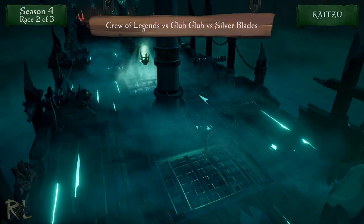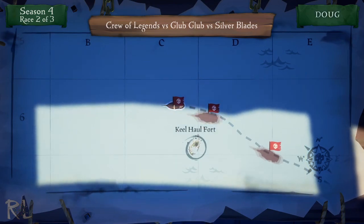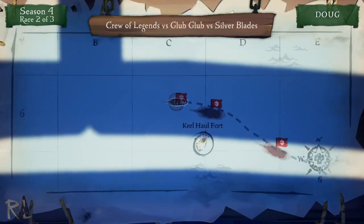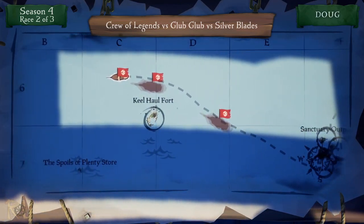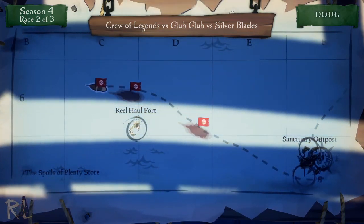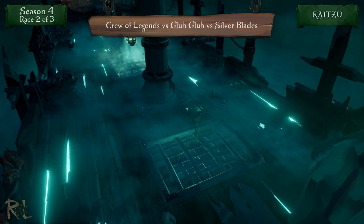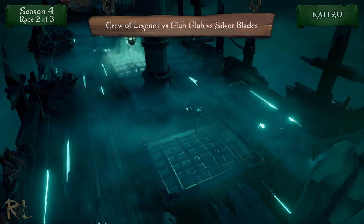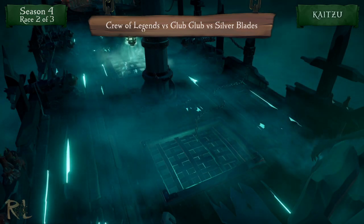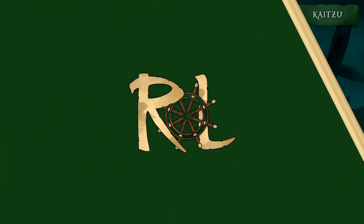Let me show you the map. The Crew of Legends is right back here still trying to catch up. This is Glub Glub in second, and Silver Blades still leading. But look at the lines both of them have taken — they wanted to go north-northwest to Sailor's Bounty but they're both going straight west. The Crew of Legends has a legitimate shot to catch up right now. Silver Blades are back on their ship and have corrected their course, but they've still got a nice lead heading into Sailor's Bounty.